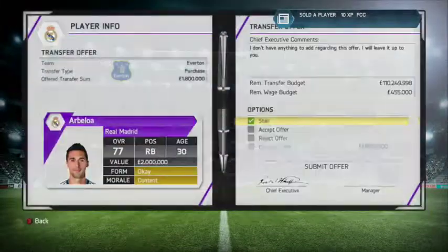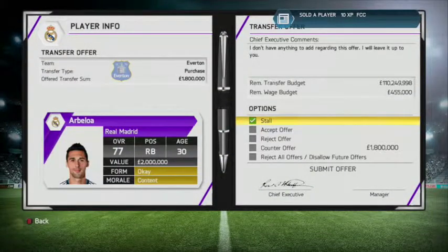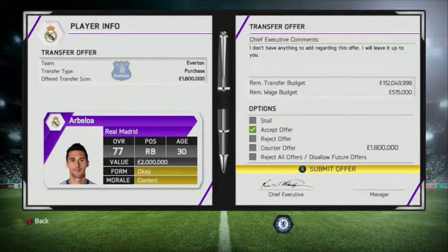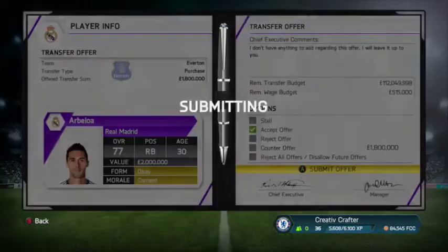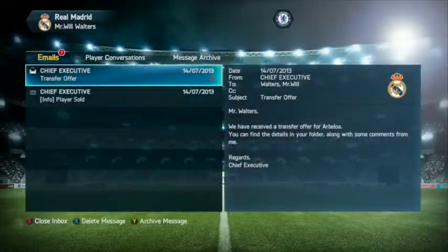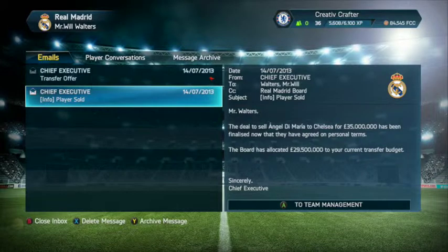After waiting for a while, we got a transfer offer for Arbeloa worth £1,800,000 from Everton and I was happy for him to go. He was never going to get played here under any circumstances. In even bigger news, Chelsea had bought Ángel Di Maria and I received £29 million of the £35 million fee.